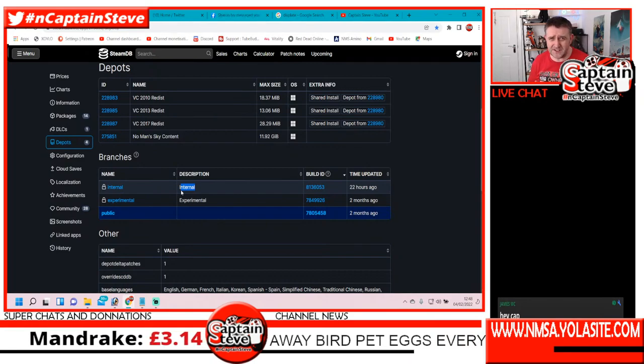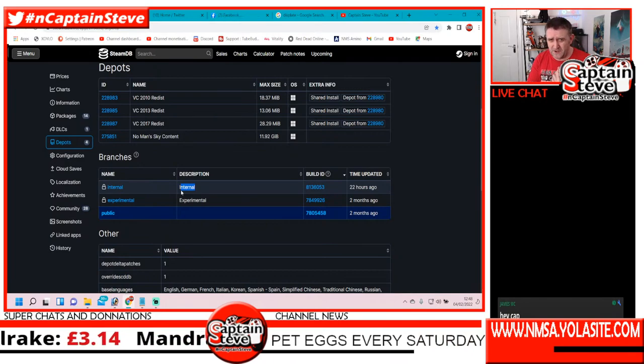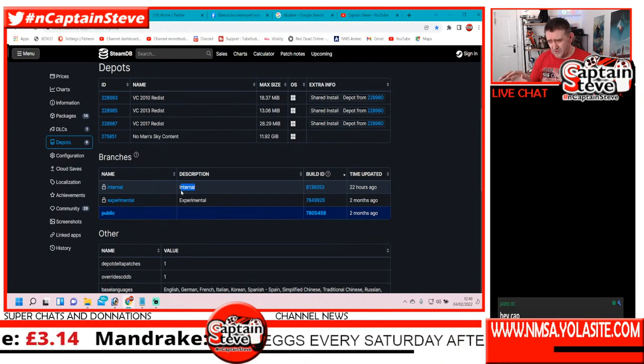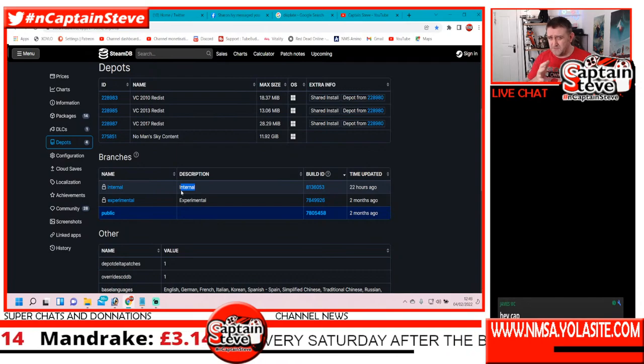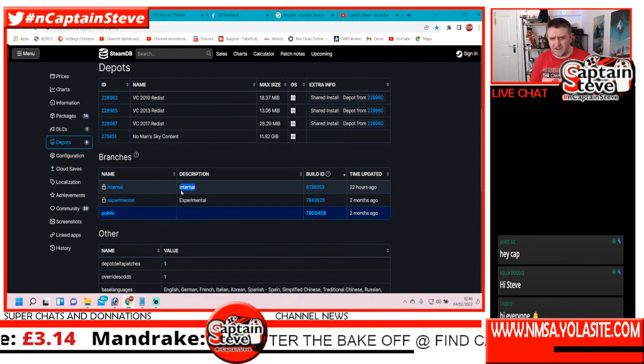When it comes to updates, there are normally three signs I look for: sales on multiple platforms, a cryptic emoji from Sean Murray, and this — the Steam internal updates. Normally you see the internal update happen relatively close to an update. Sometimes it's taken a couple of weeks, but the normal pattern is you see this happen and usually the following Tuesday or Wednesday something happens in the No Man's Sky universe.